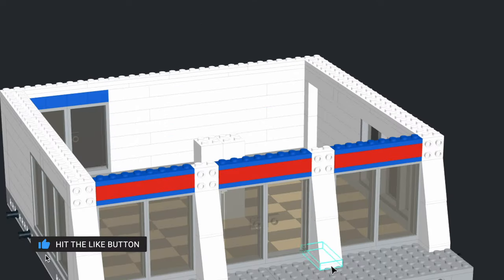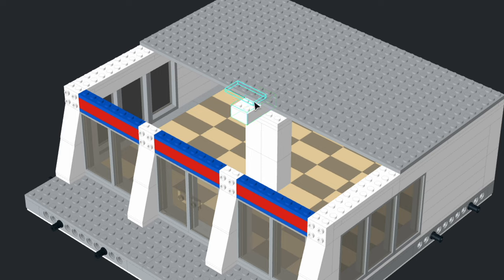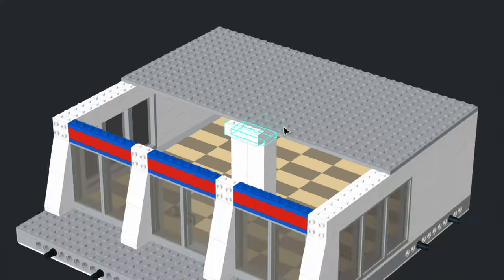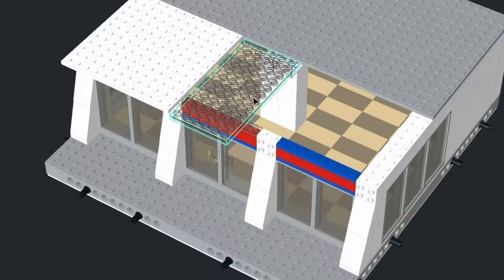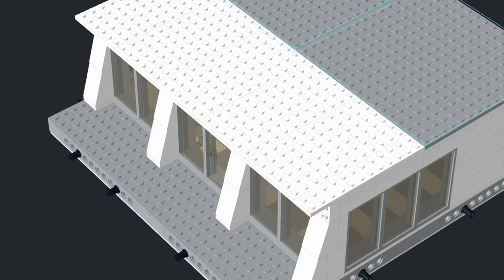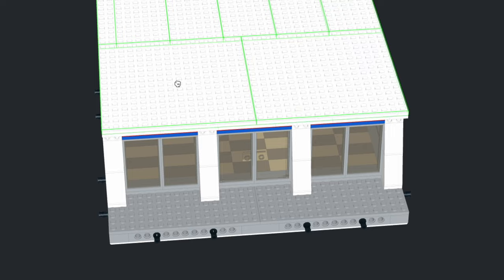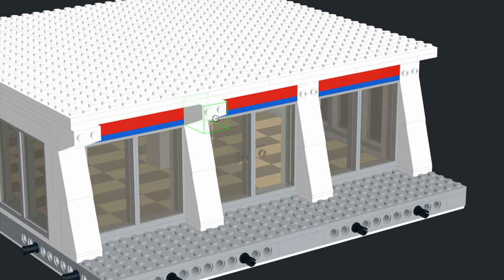And that is basically the first floor — everything is coming together great. Make sure everything is level, and then we're going to start adding the next level. We thought we were going to go modular with this one, but I think we're just going to build it as is. If you wanted to go modular with it you certainly could — you just add tiles and the modified plates in between each level so you could pop the floor off. But for this one we're just going to build it all together.